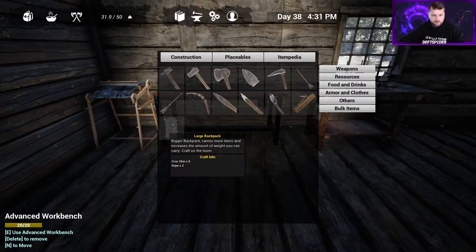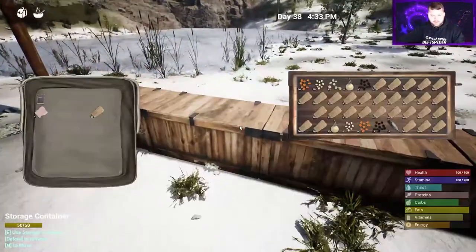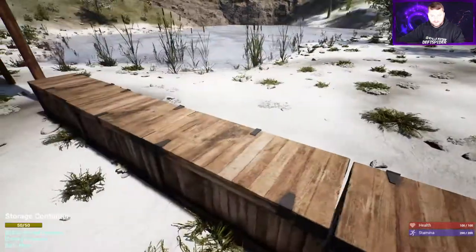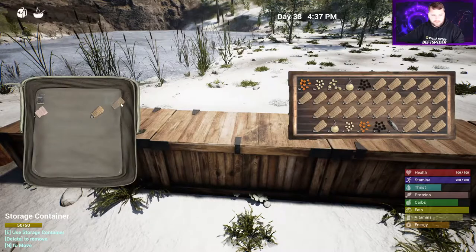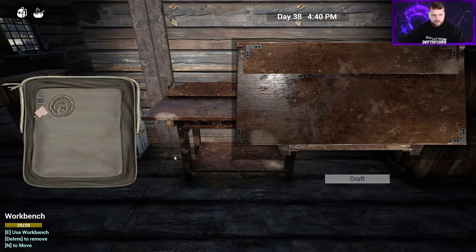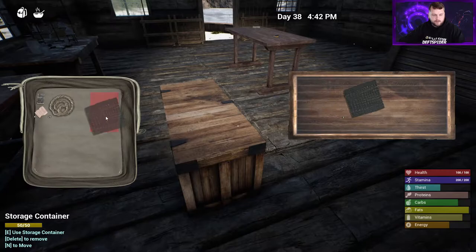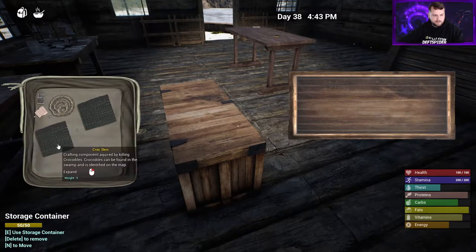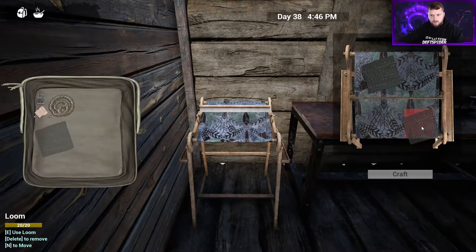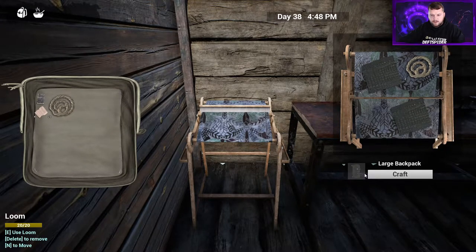Now we're going to make the large backpack - we need the eight croc skins and two ropes. We're going to grab our croc chest. If you don't have any rope, just grab fifty fibers and we'll bulk craft it - go to your regular workbench, put fifty fibers, hit craft, and you get twenty-five ropes. On the loom, add all the skin - needs to be on you. Two ropes, all the croc skin, and we'll get the large backpack.